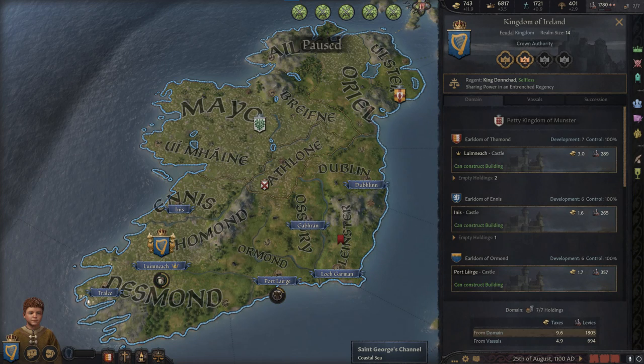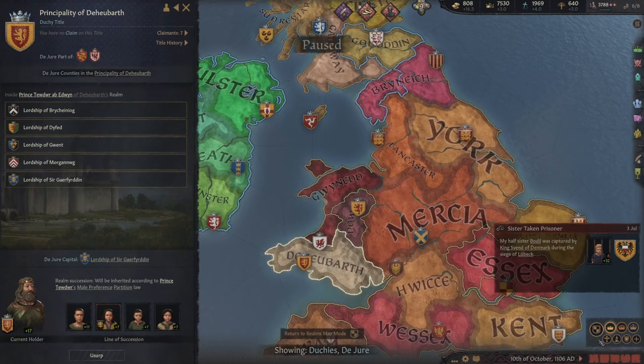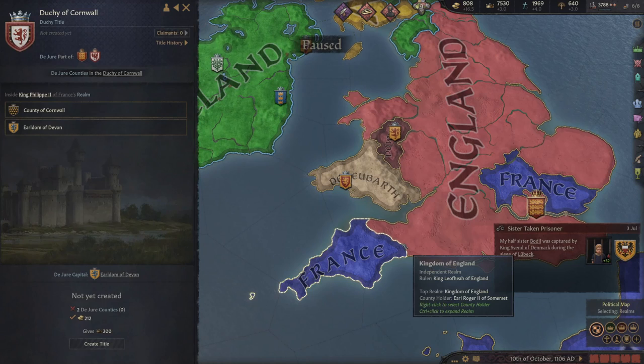This is a great way to obtain lands without war. The only downside is we need to give out some titles. For the current run, I recommend holding onto all the Irish titles, and instead conquering duchies in Wales and granting those lands to the heir targets you want. There's even Cornwall, which we could take from France.